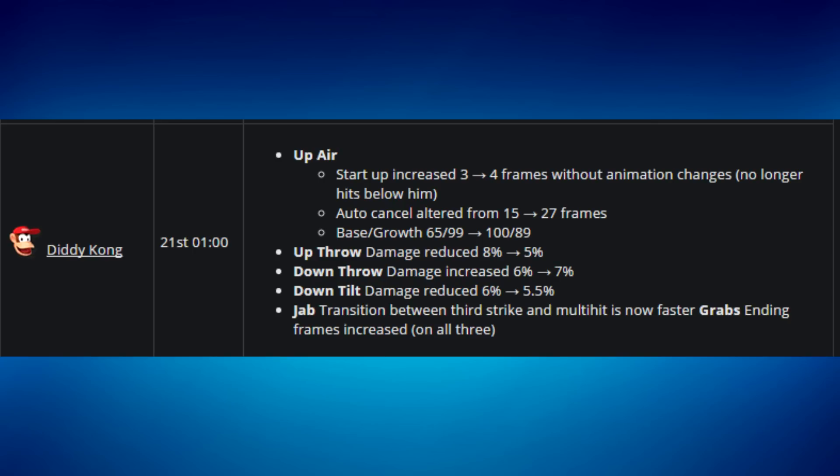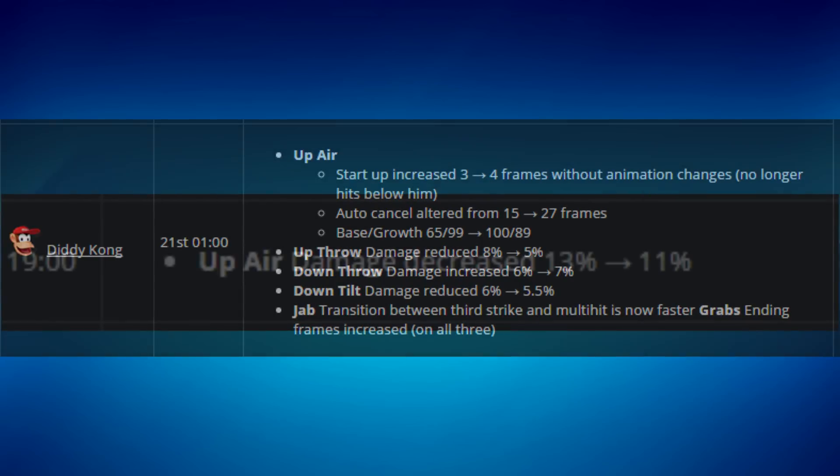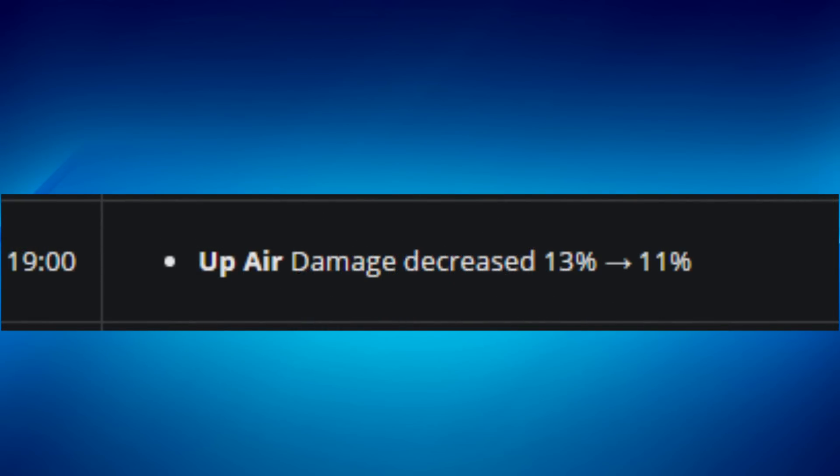Rosalina and Luma got a random buff despite being a top-two character. There were a lot of questionable nerfs and buffs in this patch — a lot of top players were not happy with it, myself included. But hey, it is what it is.